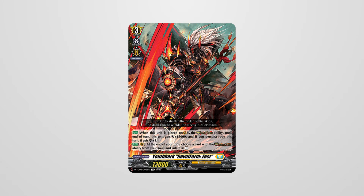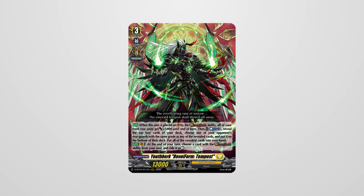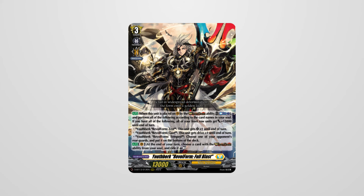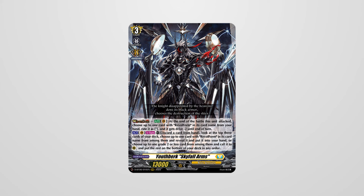In the Child Deck we received Sest, who could gain plus 15K when Rebel Dress and a crit if you persona rode that turn. Then in Set 6 we got Gust, who before discarding would gain a drive and plus 10K — the drive was needed because when you Rebel Dress, the unit you ride loses all drives. Following that we received Tempest, who provided the deck with power, card draw, and removal. This Rebel Form was the strongest until we received Full Blast, which gained abilities based on which Rebel Forms you had in soul — Sest gave a crit, Gust gave a drive, and Tempest gave removal. If you had all three, your front row gained plus 15K, which alongside persona ride was an insane plus 25K to the front row. All Rebel Forms return to base Youthberg at end of turn. Youthberg is one of my personal contenders for likely to win Worlds.